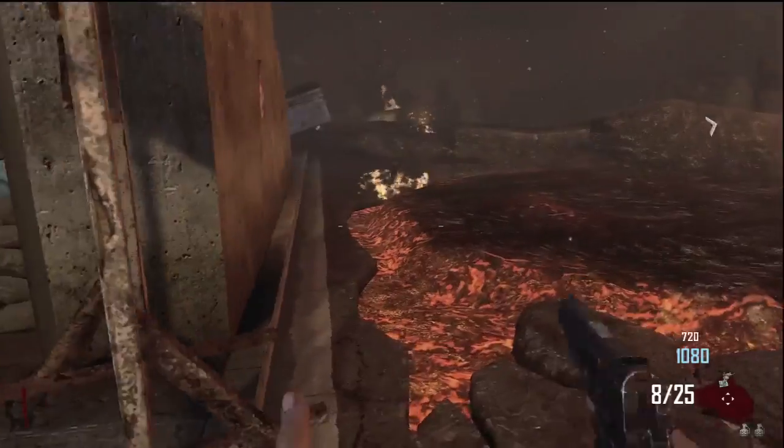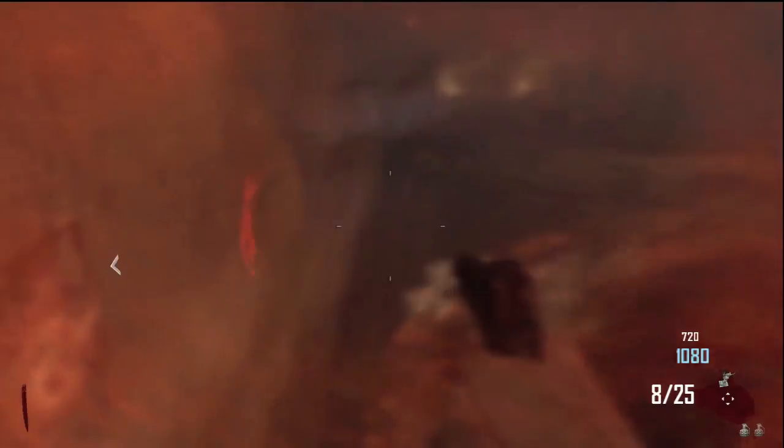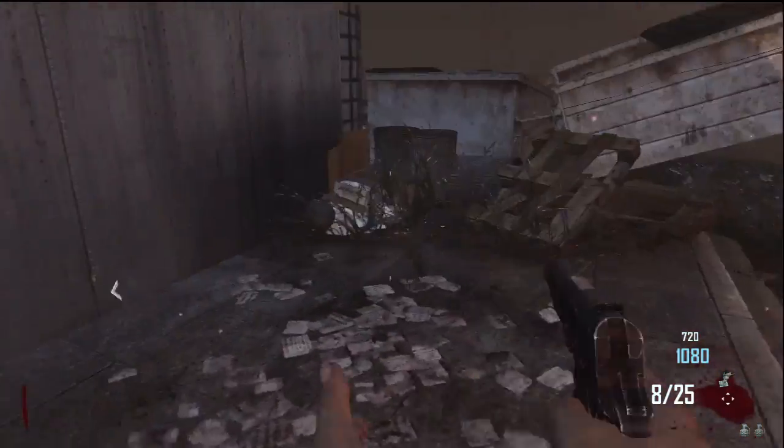Right here the very first piece you're going to find is the meteor. It is right outside bus stop number one. All you have to do is crouch and pick it up, and what you're going to find over here is the nav card.